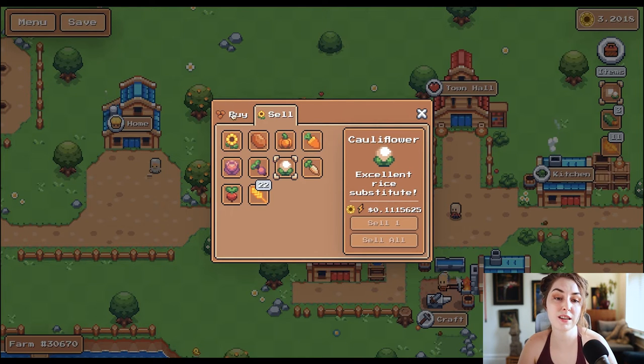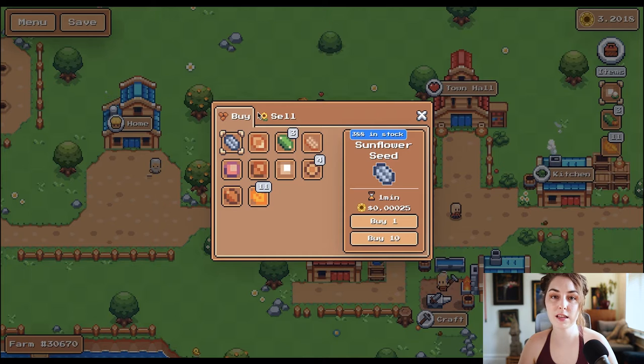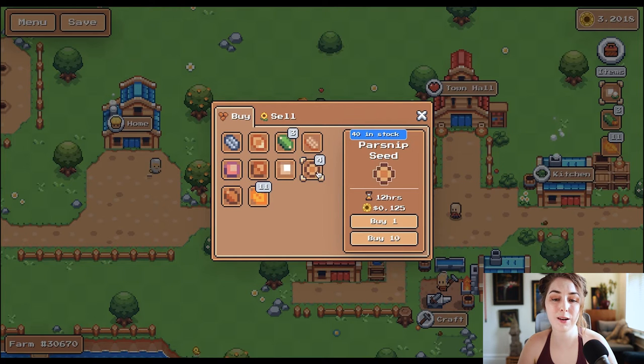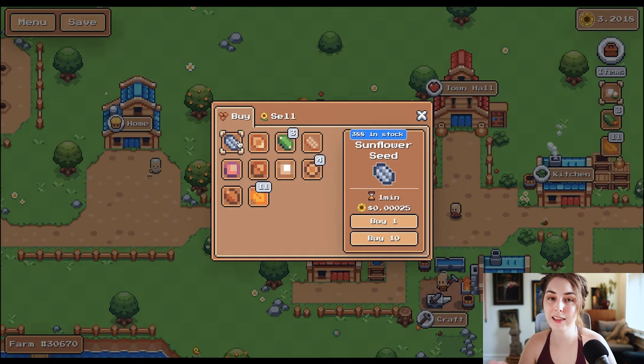If you want to buy new seeds to plant, all seeds have different grow times. Sunflower seeds take one minute, potatoes take five, pumpkins take 30 minutes, carrots take an hour, then two hours, four hours, eight hours, 12 hours, and 24 hours for radish and wheat. The most efficient is to plant sunflower seeds — they're less efficient over time but get more valuable. If you're planting and harvesting sunflowers every minute, you'll make more in a 24-hour period than planting radishes.